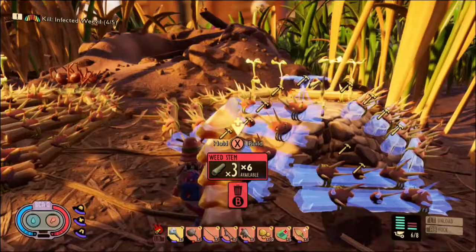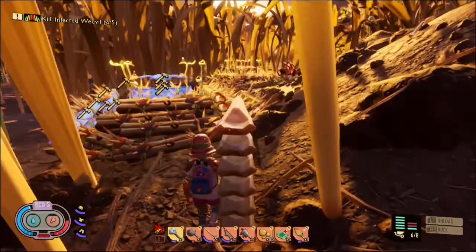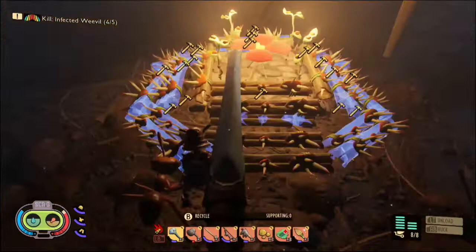You still want to leave a way for you to get down into the ant hill, so you don't want to seal it off completely. You the player need to be able to get down in there to grab the ant eggs — and if you harvest quartzite, that's where I harvest mine, from the ant hill. So make sure you leave a space for yourself to get in there.